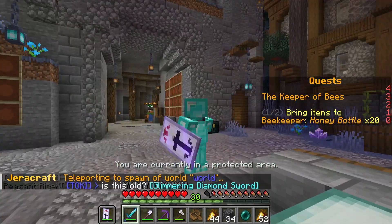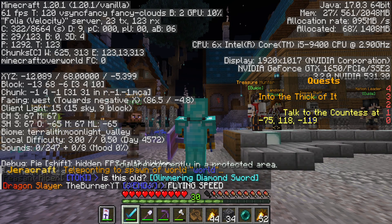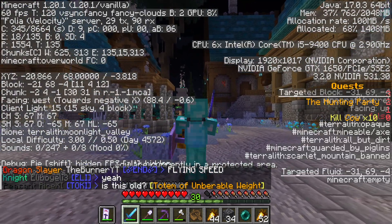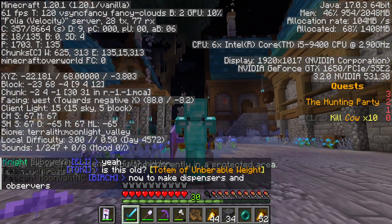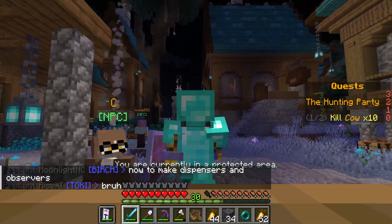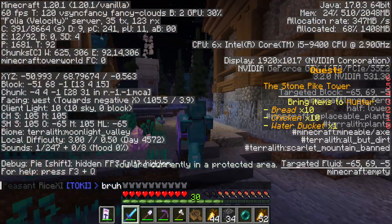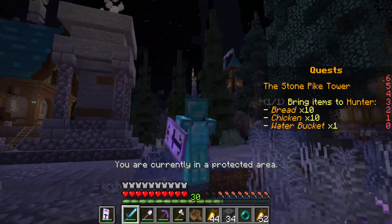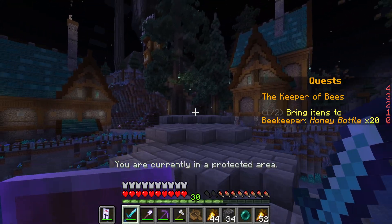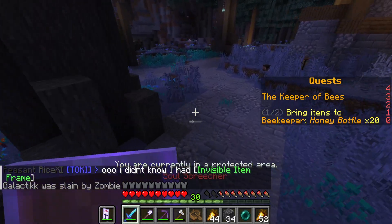So as you can see, here's spawn. If we head this way — we're facing west — this is where you want to go. Head west first of all, because west is where most of the loot is going to be right off the bat. It's going to be the easiest loot, so head over here right away.